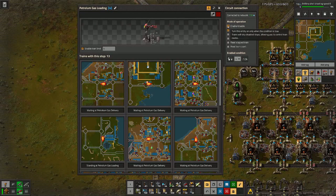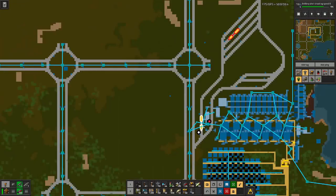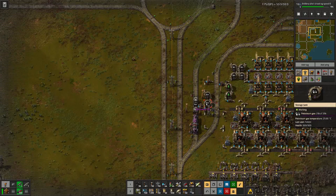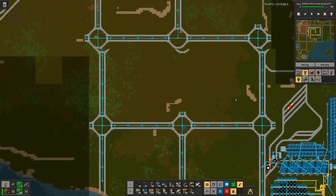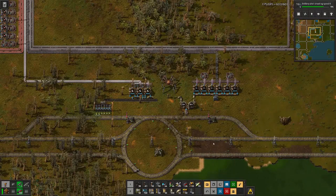Maybe also here we will remove that and reduce it to three trains. Because what happens is a train sees we have enough petroleum here, goes to the station, pulls in, starts loading, and then the level drops below the threshold — and that's no good. So let's see if these tweaks really helped.